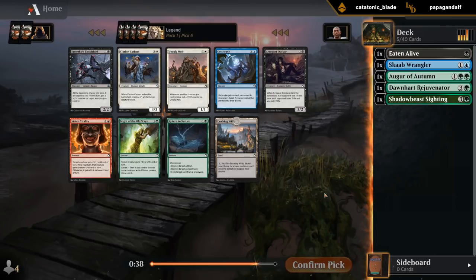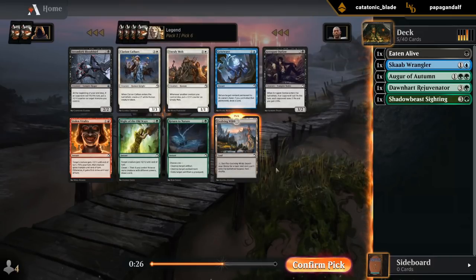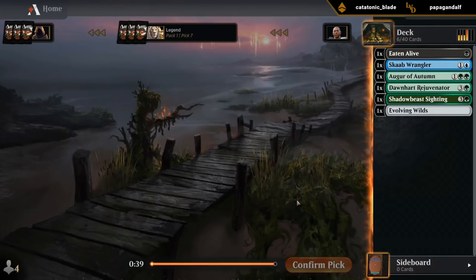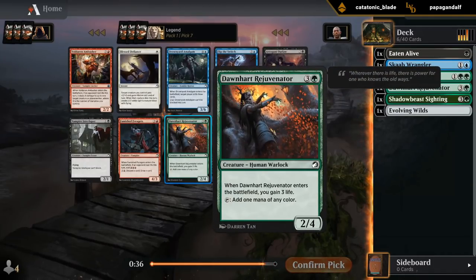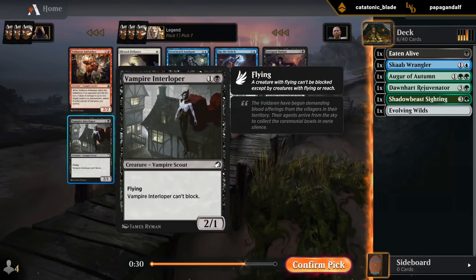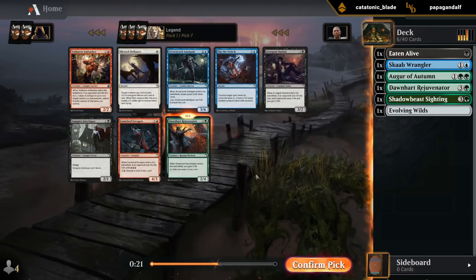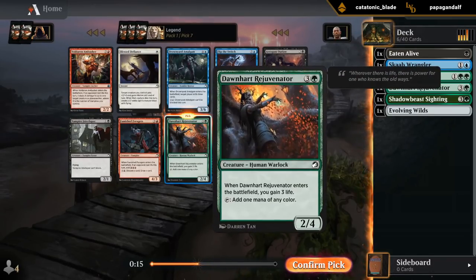No very exciting green cards here, so it's between a Blood Thief, which could be fine but it's going to be much better in a more aggressive archetype. I'm just taking a safe Evolving Wilds that's going to make my deck no matter what. Another Rejuvenator I'll take. Vampires does seem open here — late Ambusher, Interloper. But if you don't get that high density of two-mana Interlopers to enable your other Vampires, the deck is a little bit lackluster. Four Vampires still left in the pack; no one else wants to draft it. But I'll take a Rejuvenator.